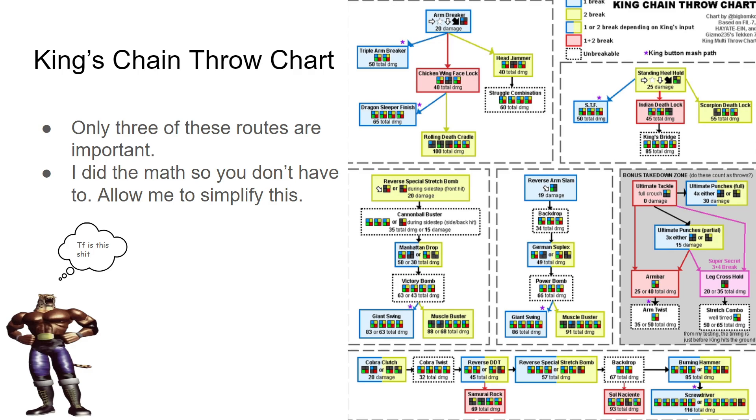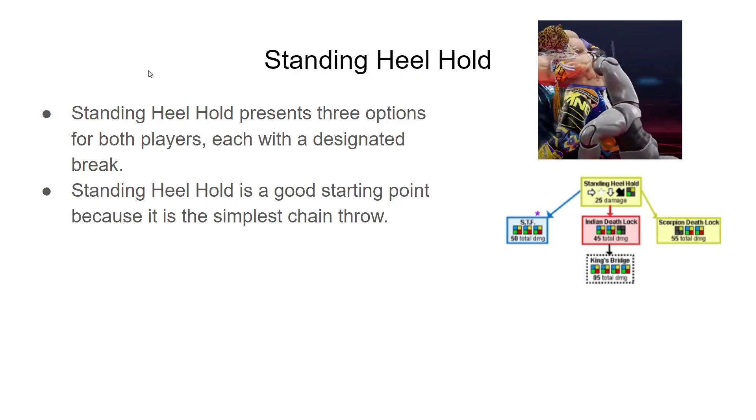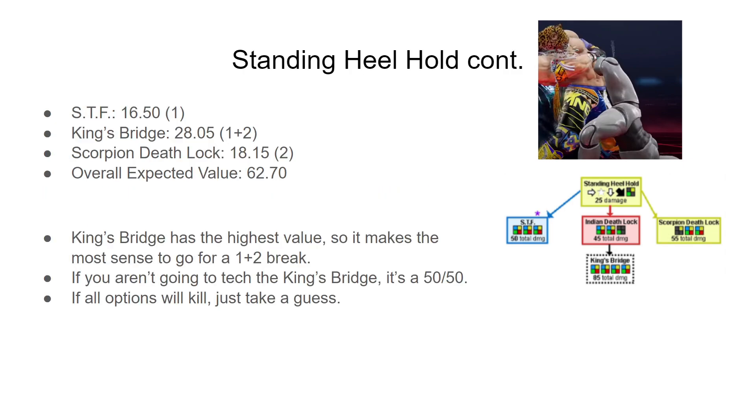Let's talk about how we can defend against these throws. First, the Standing Heel Hold, which starts with the 2 break. If you fail the 2 break, you are presented with three different options: the STF, the Indian Death Lock, and the Scorpion Death Lock. We can ignore the Indian Death Lock since it guarantees King's Bridge. So we can consider the three options to be the STF (1 break), the King's Bridge (1+2 break), and the Scorpion Death Lock (2 break). Looking at the expected value, the King's Bridge has by far the highest value because it has the most damage while having the same chance of being teched as the others. The STF is the least valuable option and the King's Bridge is the most valuable — so you never want to get hit by the King's Bridge.